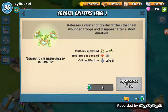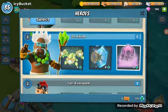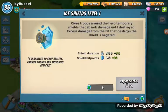His first ability is the Crystal Critters. When you use this ability, he spawns critters that heal your troops. They only last for a certain time because they can be a little overpowered if they didn't have a time limit on them.